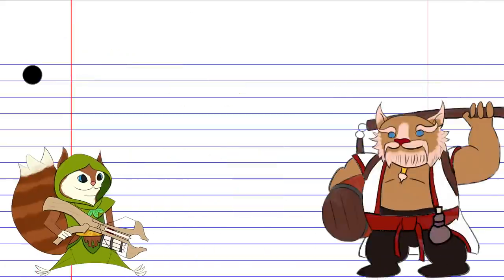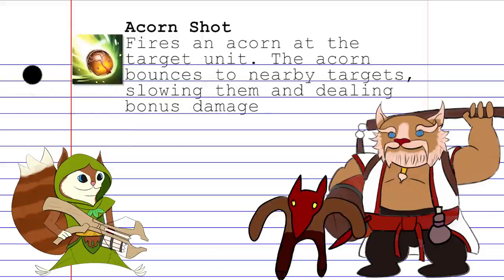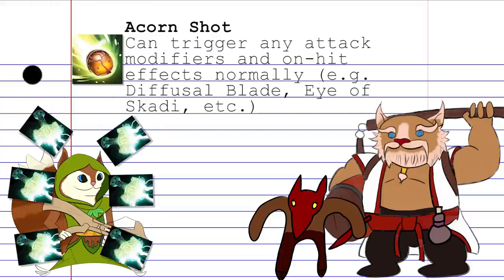Her first ability and signature spell is Acorn Shot. This can either be targeted on an enemy unit or on the ground. When cast on a unit, it hurls an acorn at your victim, dealing damage based on your attack damage along with a set bonus and slowing them briefly. The acorn will bounce between units, similar to Witch Doctor's Paralyzing Cask, so it's best used when two enemies are close to each other. The bounces also trigger any attack modifiers and on-hit effects normally, so building something like six Mjolnirs is perfectly viable and not at all a horrible idea.